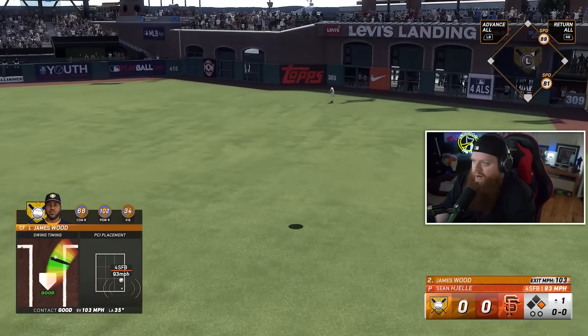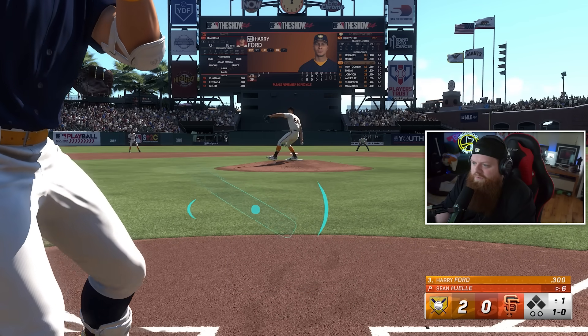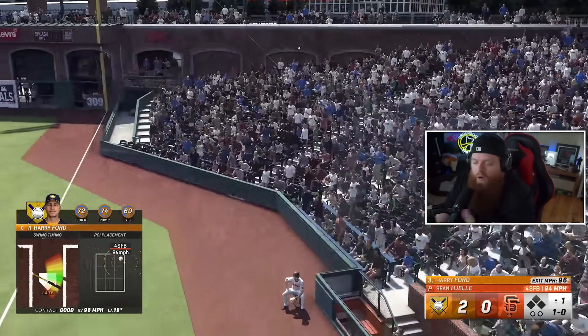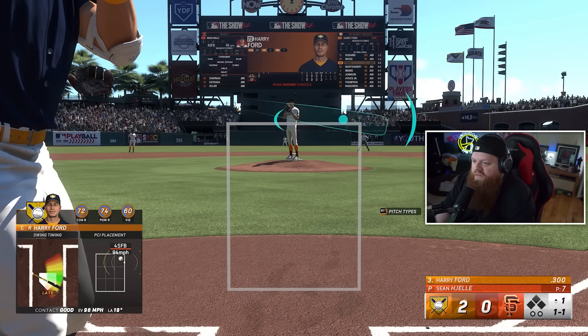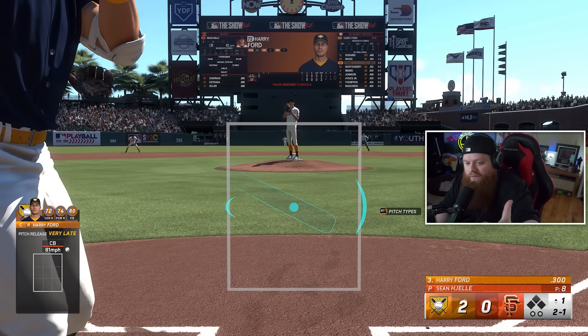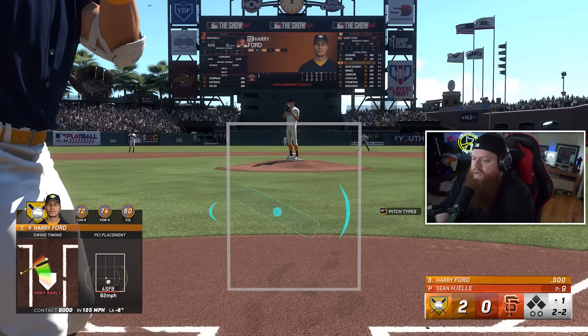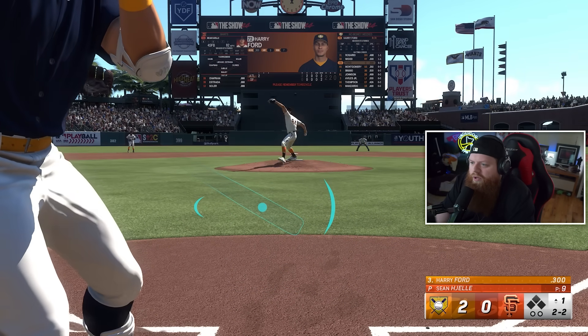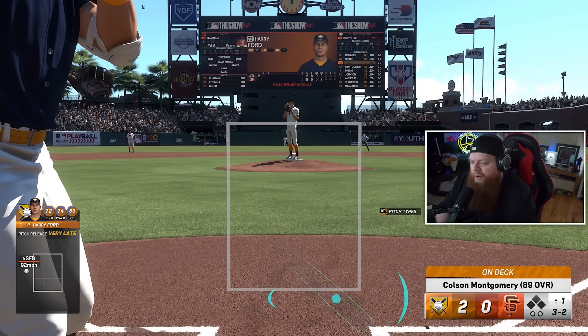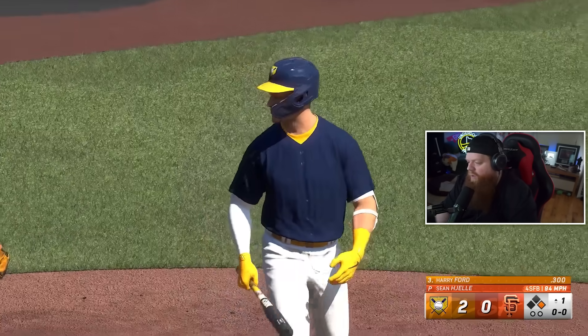James Wood hits a home run — we'll take it! Keep in mind you're also getting XP via team affinity missions while doing conquest. Harry Ford is a Seattle Mariners card, so base hits with him count toward AL West team affinity XP. That's why I don't rush to finish team affinity — you're going to accumulate it over time naturally without stressing about it. Colson Montgomery gets a hit too.